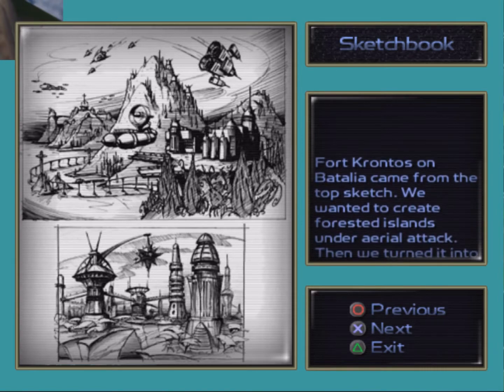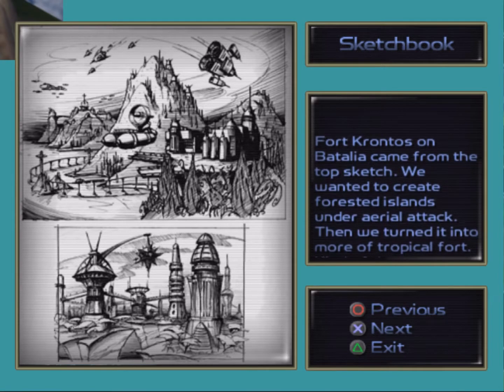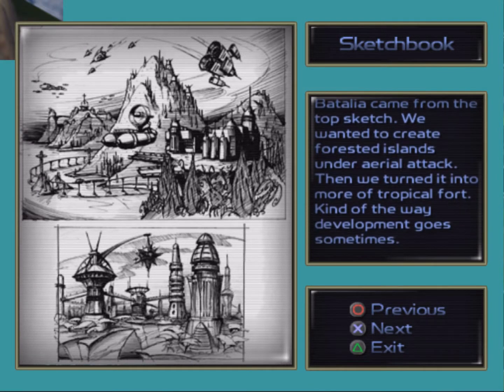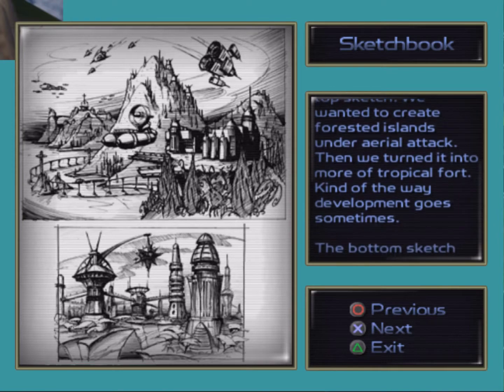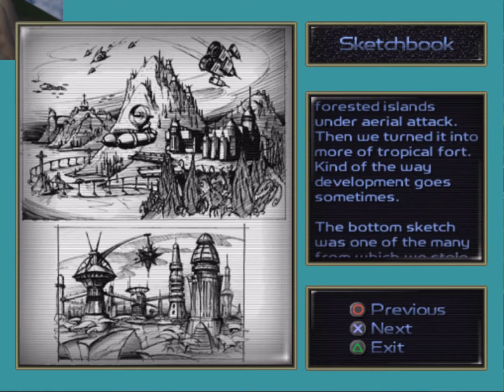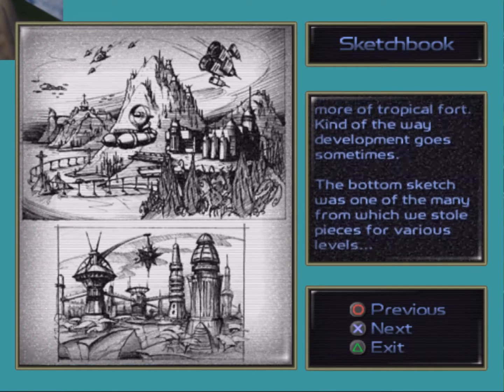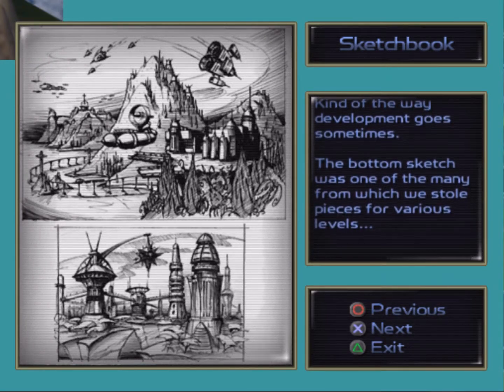Fort Kronos on Battaglia came from the top sketch. We wanted to create forested islands under aerial attack, then we turned it into more of a tropical fort. Kind of the way development goes sometimes. The bottom sketch was one of the many from which we stole pieces for various levels.